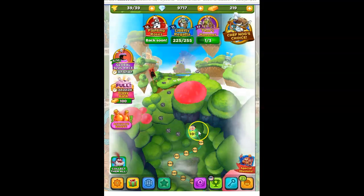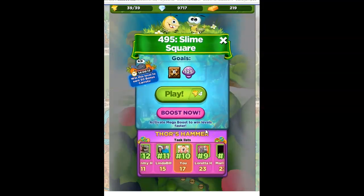Hi Fiends, this is Susie, your gaming guru, here to help you solve the puzzle of level 495 in Best Fiends. This is called Slime Square, with the goals of opening six crates and collecting 125 purple.